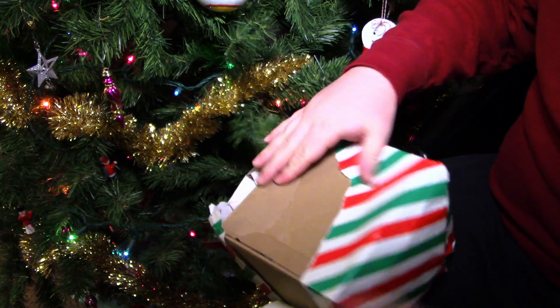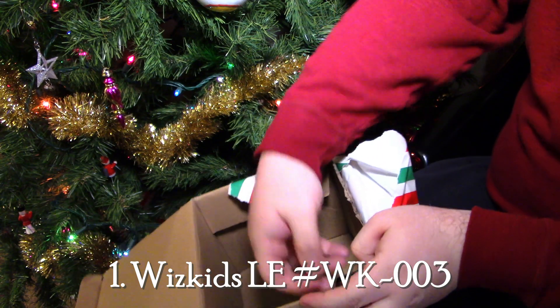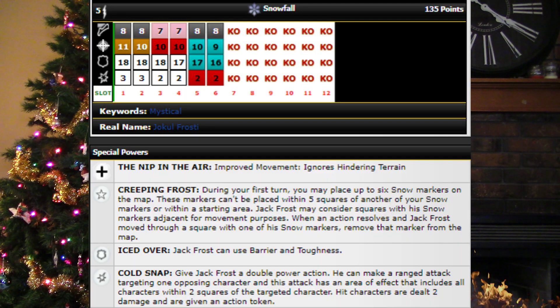Without further ado, our number one pick for best Christmas holiday themed Heroclix figure is Jack Frost. At 135 points, he starts with an 8 movement with running shot, 11 attack with poison, 18 defense, and 3 damage, as well as having a 5 range and the sharpshooter ability to allow him to make range attacks while adjacent to opposing characters, and a special improved movement to ignore hindering terrain. One of the main reasons I really like this figure is the Creeping Frost trait that says during your first turn, you may place up to 6 snow markers on the map. These markers can't be placed within 5 squares of another of your snow markers, or within a starting area. Jack Frost may consider these squares with his snow markers adjacent for movement purposes. When an action resolves and Jack Frost moves through a square with one of his snow markers, remove that marker from the map. This really just helps him running shot all over the map super quick and easy, and can really take your opponent off guard.